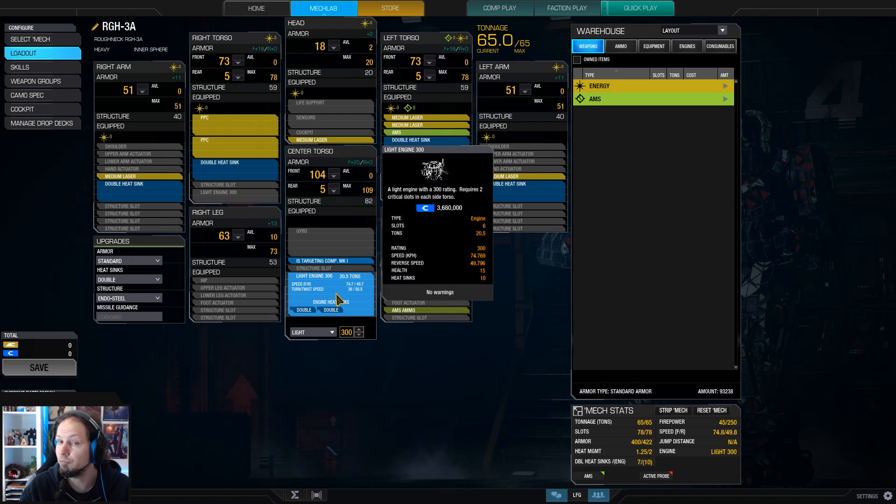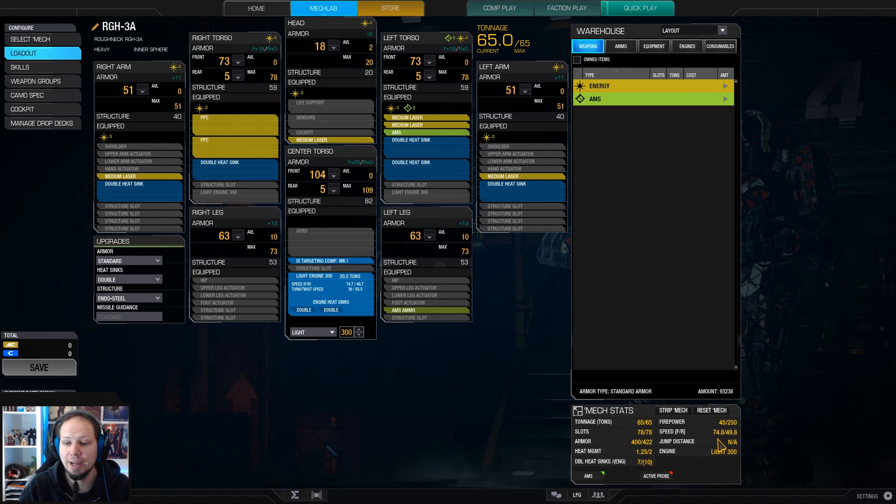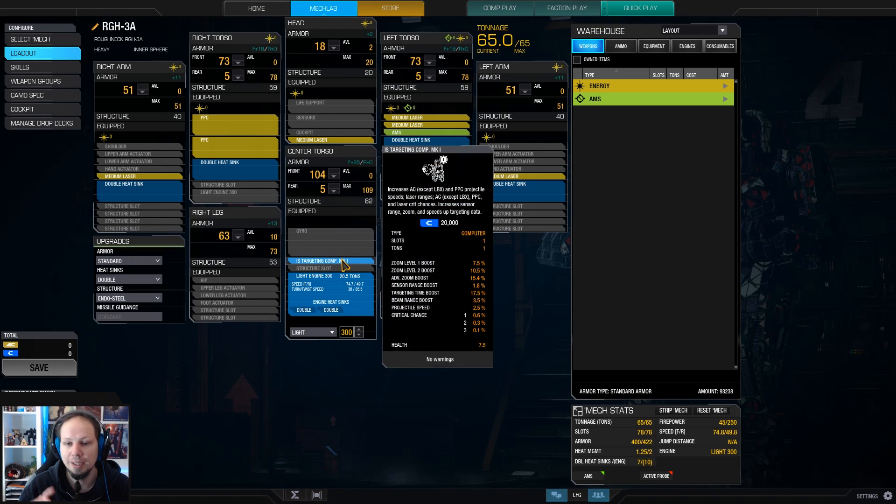We're running a light engine 300 — very straightforward, very solid for a 65-tonner. Makes the mech very fast, relatively fast, 75 kph, which gets you into good positions. We have a bunch of heat sinks, and we have a targeting computer Mark 1 as well. It's very convenient because it gives you better targeting time, a little bit of crit chance for the PPCs and the lasers, and it also gives you range on the lasers and velocity for the PPCs.